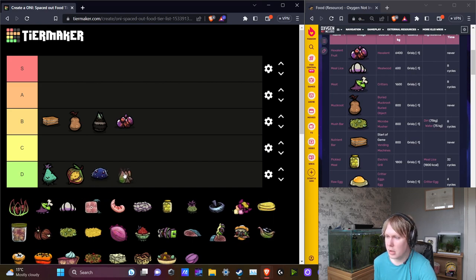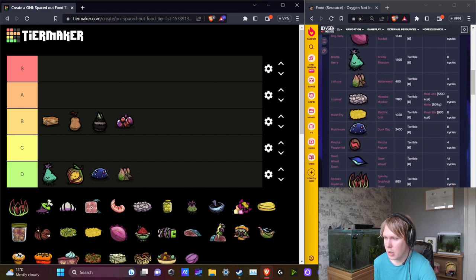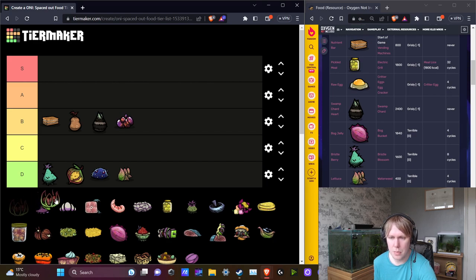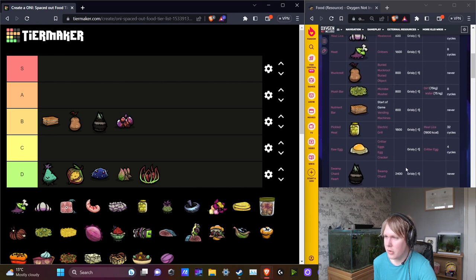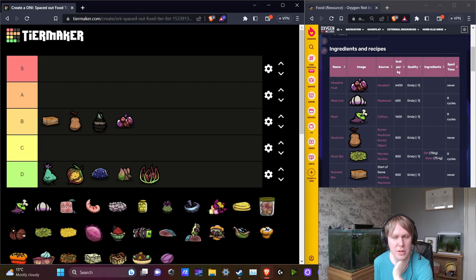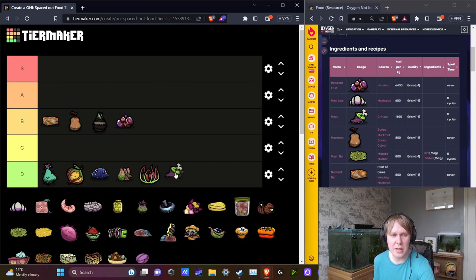Lettuce is a bit of an odd case because the cooking recipe for it is the mushroom wrap, so you can't cook it unless you have another ingredient — the food quality is still comparable, so it's going in D tier. Your dupes shouldn't really be eating raw lettuce. Meat comes out at grizzly quality and you can cook it very easily into barbecue, which has good quality. The only reason you'd be eating raw meat is if you don't have a chef or if you're producing so much food your chefs can't cook it all. If you have a large amount of dupes, have more than one chef and more than one grill so two people can cook simultaneously.